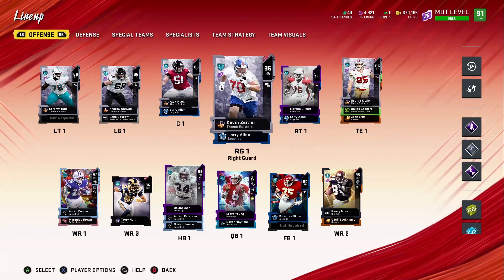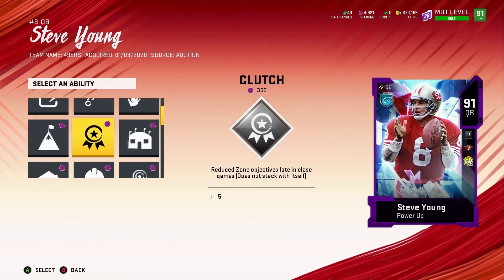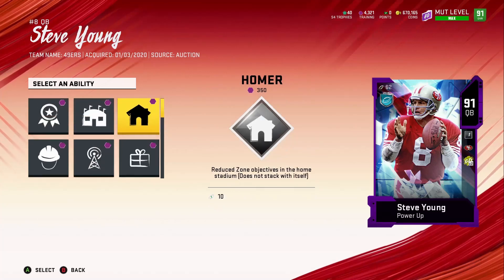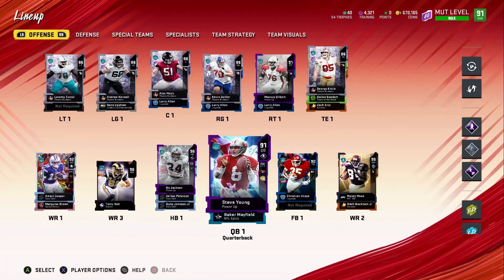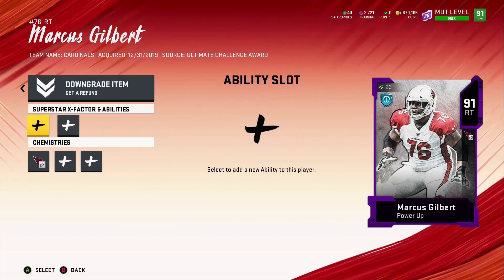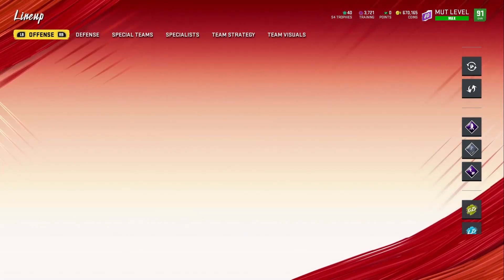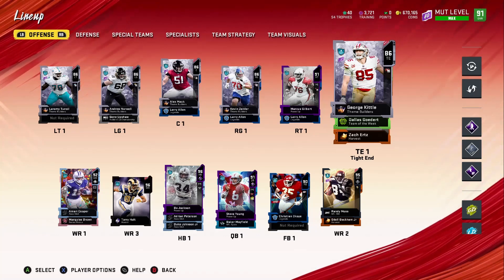I want to check if Steve Young gets identifier because I want identifier on the QB so I could save my abilities for something else. He doesn't get identifier - I don't like that. So we're going to go ahead and add identifier to Marcus Gilbert. Later on if we get someone else who can add it, we'll take it off and move it. I'm hoping the next upgrade of Steve Young gets identifier. Once he gets upgrades we'll work on getting that.